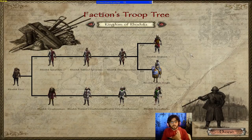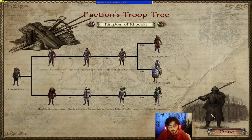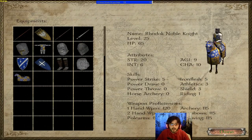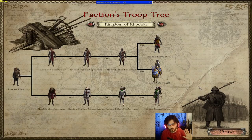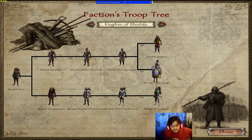Next up is the Kingdom of Rhodox. They're practically the same as native, except they no longer have pure spearmen — the Rhodox Elite Spearman eventually becomes a Sergeant who is simply sword-and-board. They also have a Noble Knight, sitting just under the Vaegir mounted unit, and you'd typically use the Vaegir mounted unit for their lances. Rhodox still has the best crossbowmen in the game, which makes them the strongest faction in Nova Ethos in my opinion.